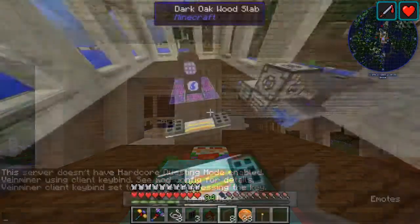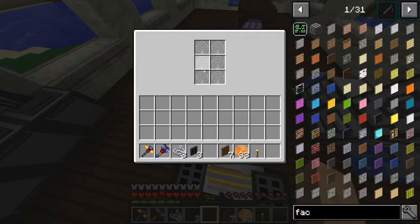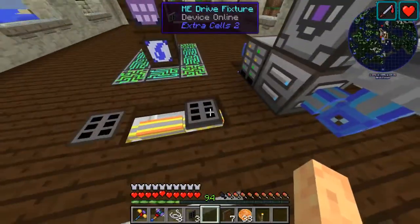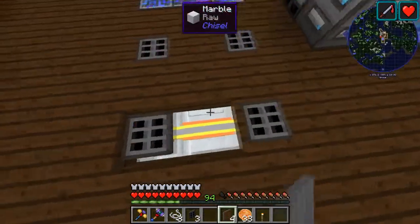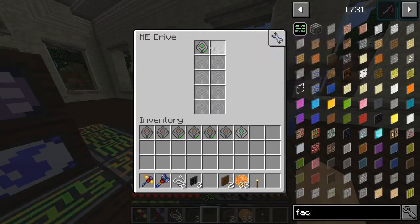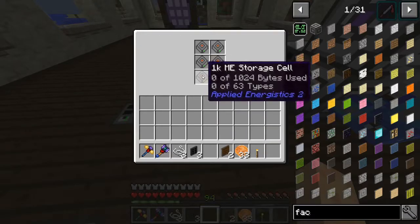Down here we have these ME drive fixtures, which are like ME drives but flush with the block - so instead of having a whole block for the ME drive it's more like a terminal. We're just using the yellow cables because we have a lot of those, but we can cover it up. Let's grab and put all the 16k cells in there and all the 1k ones in there.